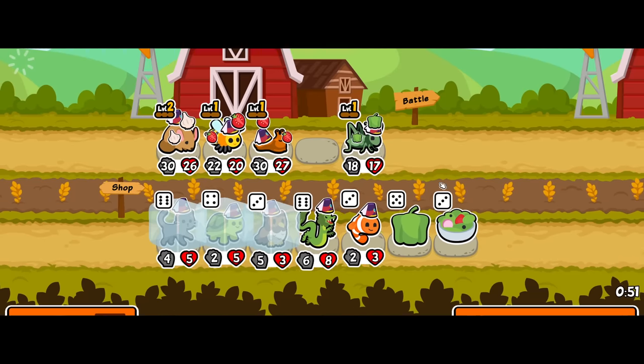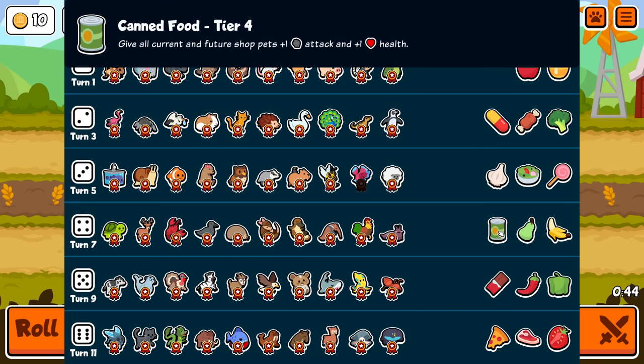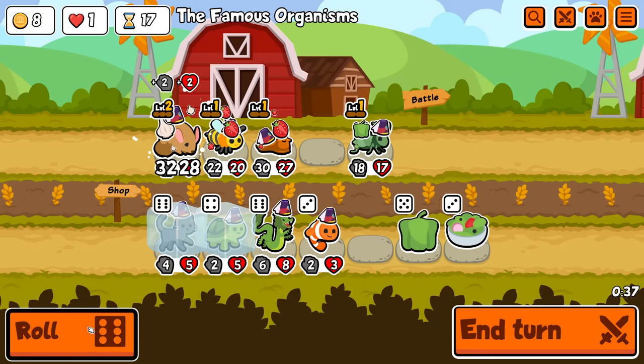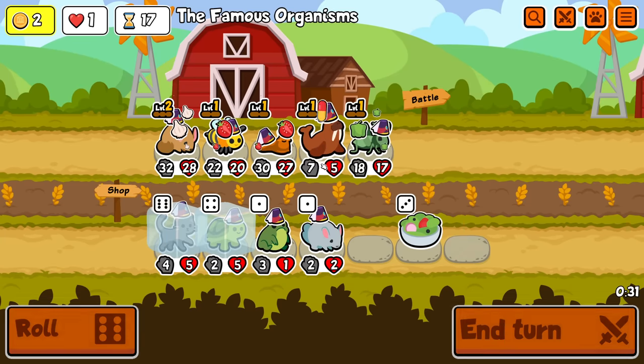Oh, how'd you get peanuts? There's a walrus — if you pill this guy, he gives peanuts to a random friend. I need to replace this with donuts — that's the next change I need to make to this pack. Alright, I'm gonna buy still owl, but we need to find a pill for you.